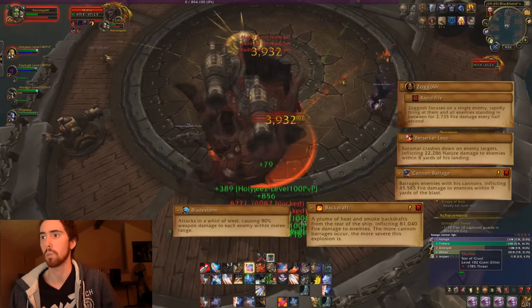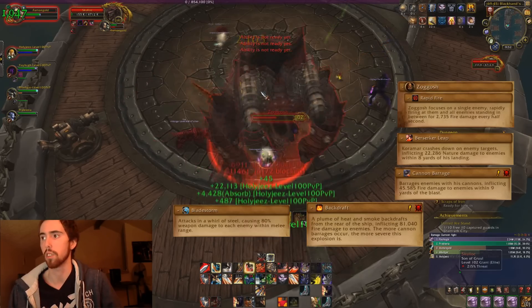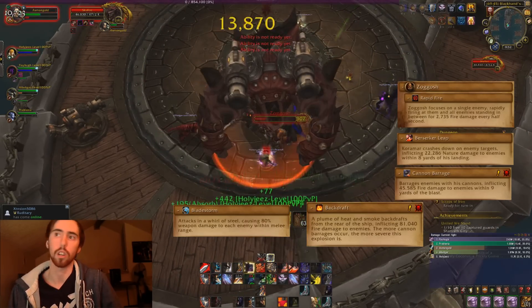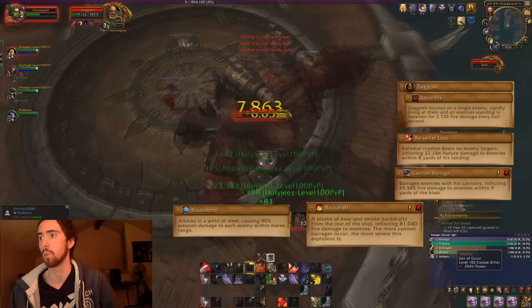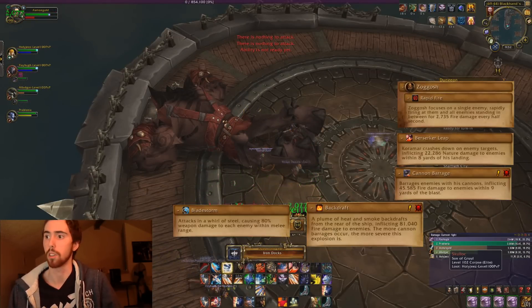Zargosh may come out towards the end of the fight — don't worry about killing him. Just focus on killing Skullop, and pretty much all this fight takes is avoiding Cannon Barrage.